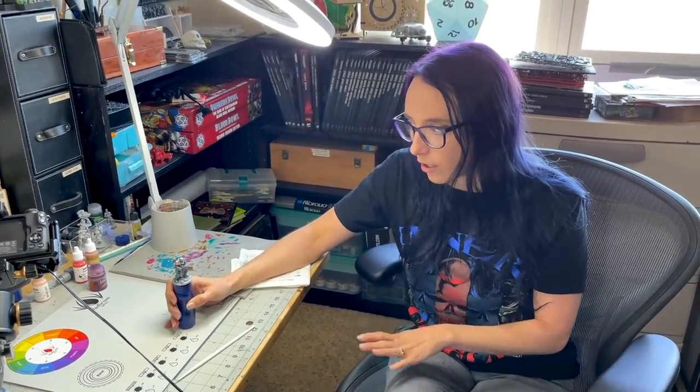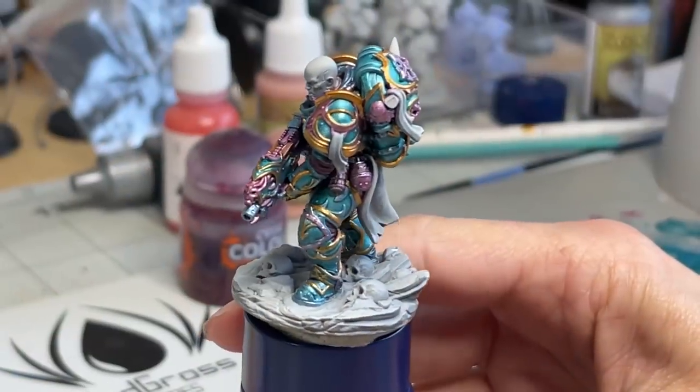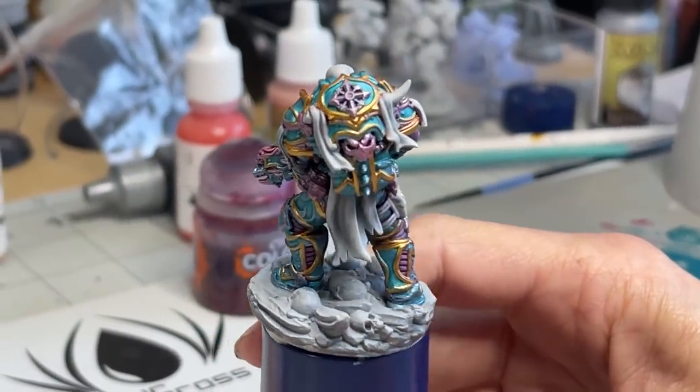This model looks so cool. I'll admit when I first got him and took him out, I was a little intimidated because of all the detail on the sculpt, but it has turned out amazing. I love the way the blue, the pinks, and the golds are working together. The patrons basically voted on Tzeentch, and I really just wanted to do something very Thousand Suns because I love their armor — I've actually never painted any. I've done a little bit of cleanup in between, so everything is reprimed so that we don't have any little splotches.